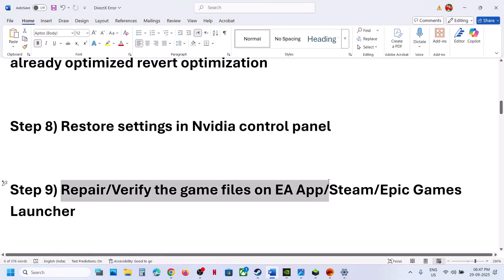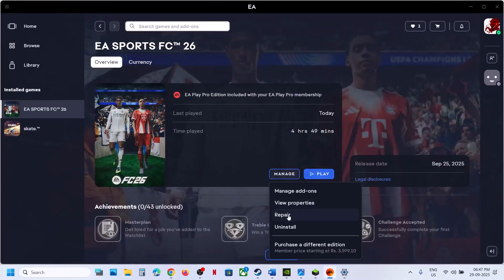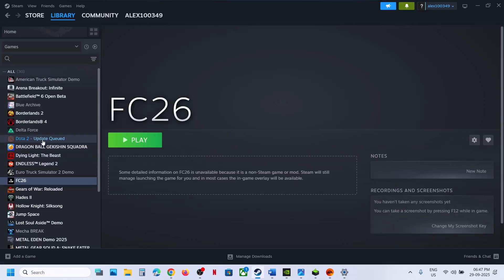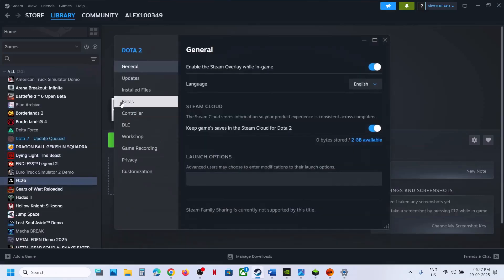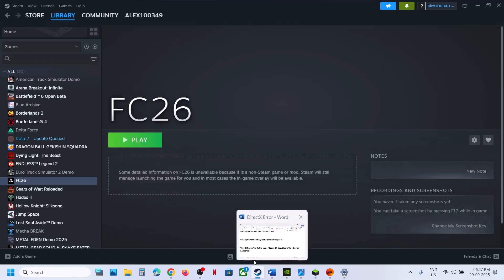The next step is to repair or verify the game files on EA App, Steam, or Epic Games Launcher. If you have the game on EA App, click on it, click Manage, then click Repair and check. If you have the game on Steam, make a right click on the game, go to Properties, go to the Install Files tab, and click on Verify Integrity of Game Files, then check.